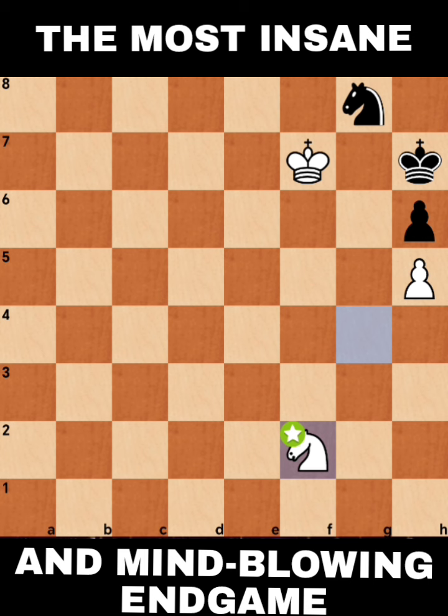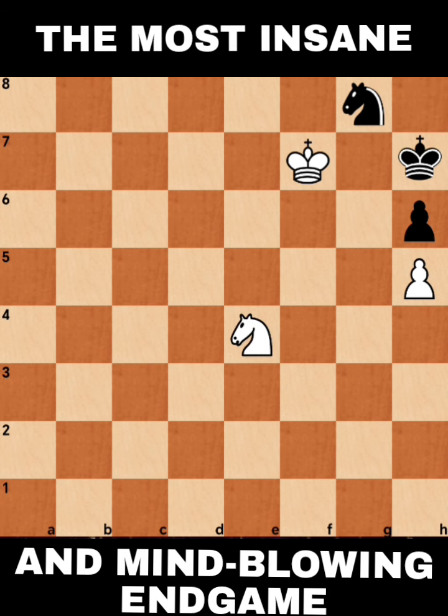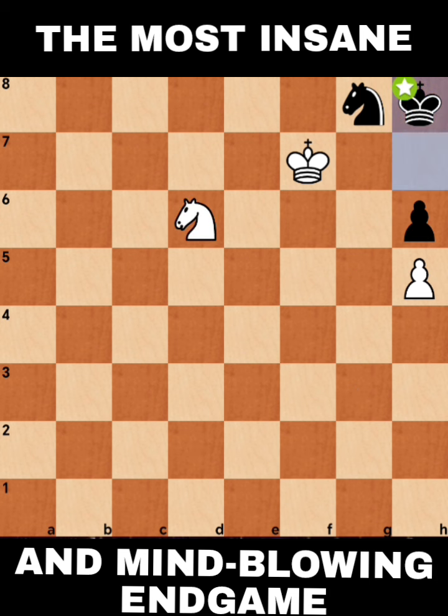The only reasonable solution is to move around your Knight and go for the right timing — also your King. So we will tour around here. King to H8, then Knight E4. King to H7. Knight to D6. King to H8. And after Knight E8, as you can see, G7 and G6 are covered. There is no way now for the Black King to go anywhere on G7 or G6, so this Knight is the only hope.